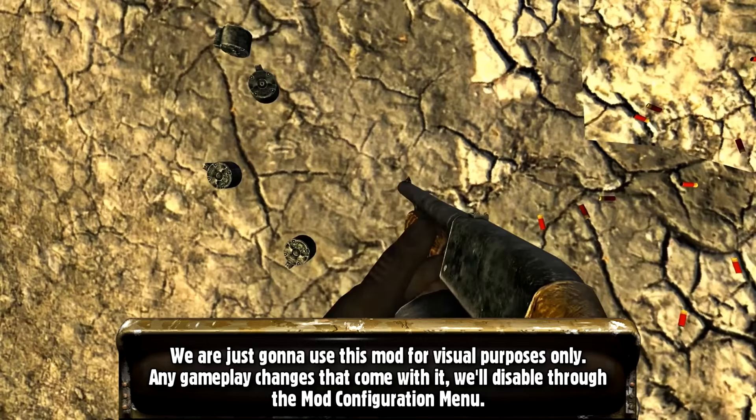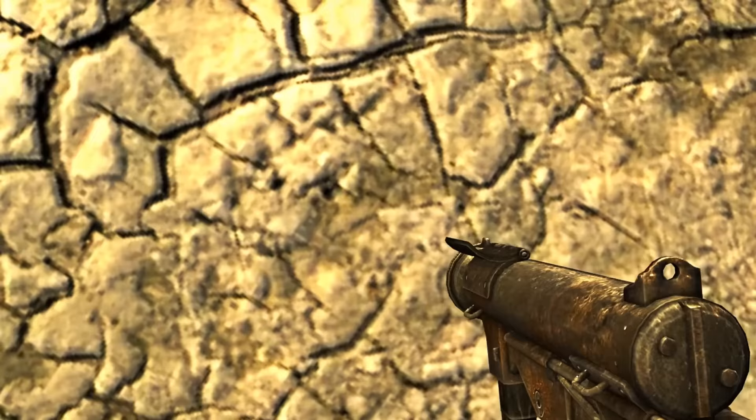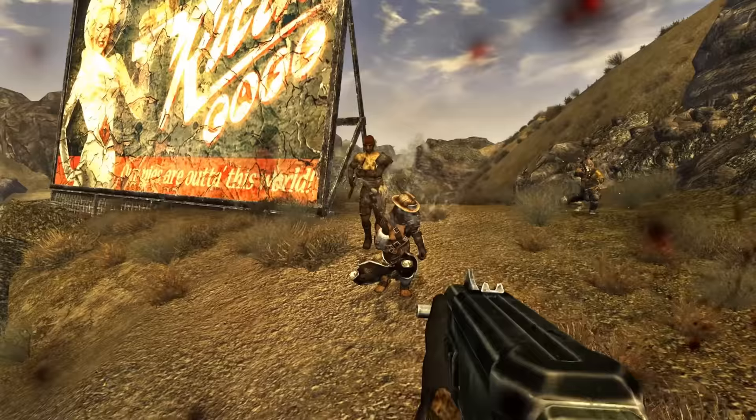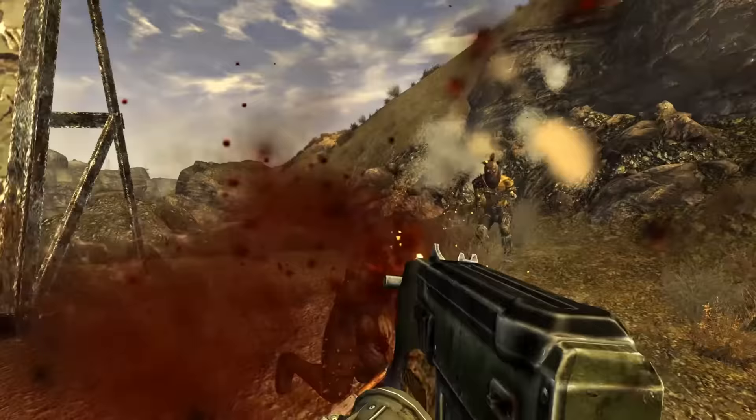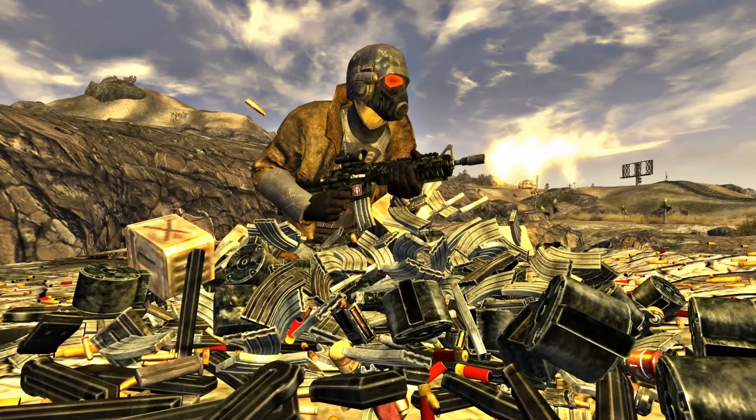When a mag hits the floor, it'll make a sound. Furthermore, the mag dropped will change depending on what magazine attachment you have on. This mod combo will allow you to feel the aftermath of your combat altercations. As for performance concerns — I'm basically drowning in bullet shells and magazines here, but I was still able to maintain 120 frames per second, so I don't think performance is going to be an issue.